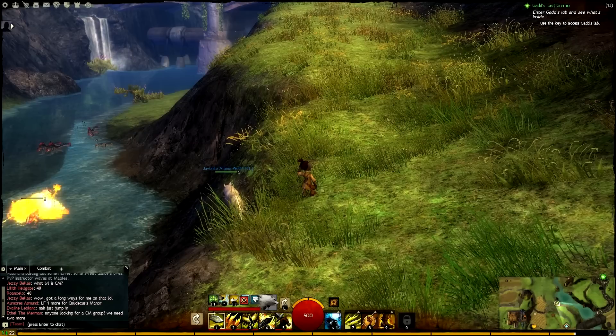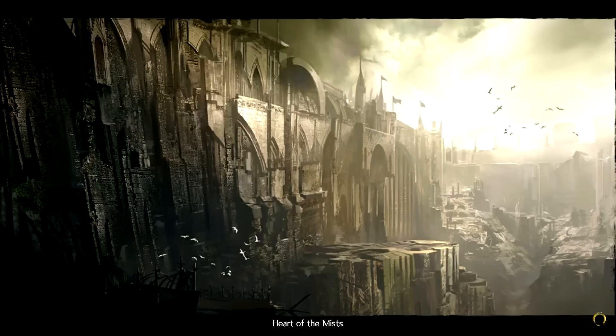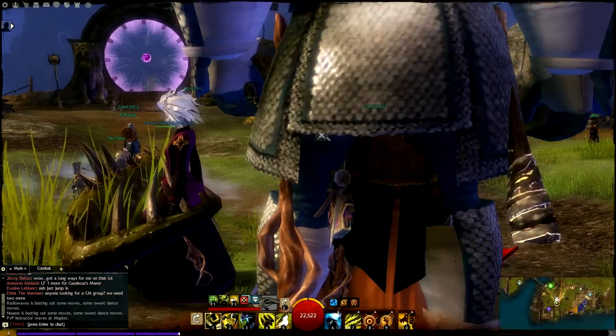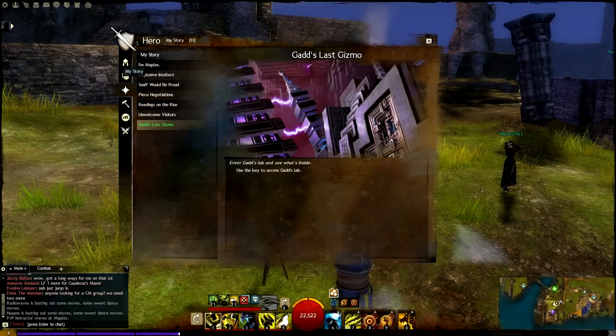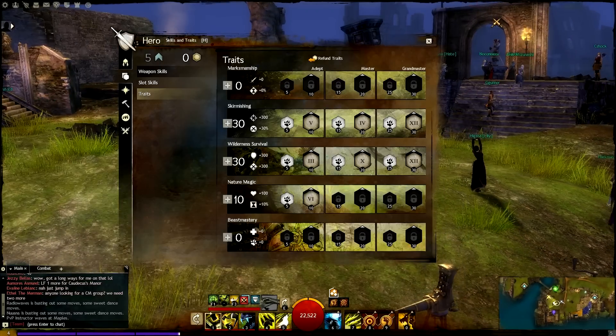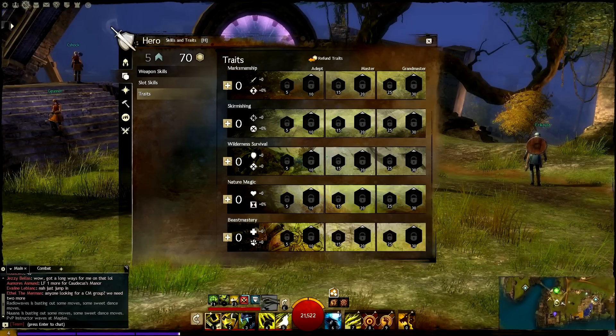Let's see how many traits we have when we go to level 80. To do this, we're going to enter structured PvP, which will put us up to level 80 completely so we can refund the trait points and go all the way up to a full set of traits. Now we're just waiting on the loading screen. Here we are — so now if we go into hero, you'll notice things are a lot different. I'm going to refund all these traits.